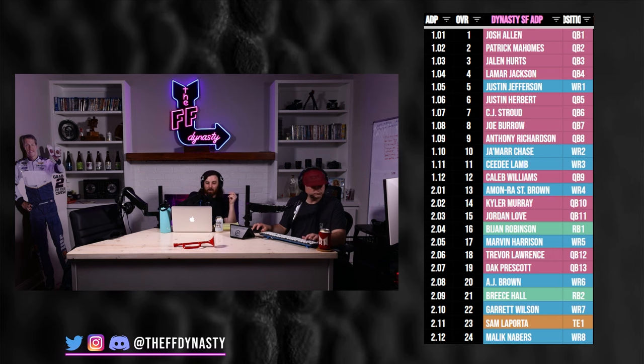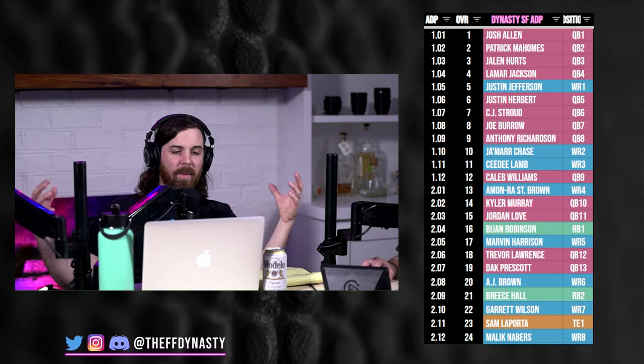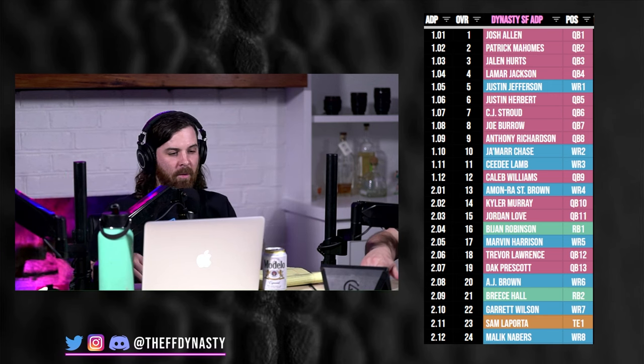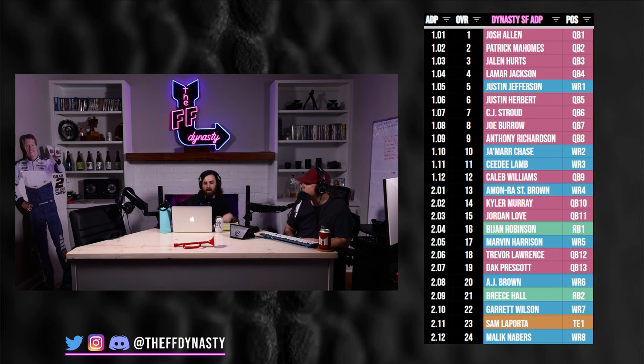If you've been following us for a while, you know this is what we do. We're going to skip past the big seven since it's super flex tight end premium — that's Caleb, Marv, Drake May, Daniels, Neighbors, Rome, and Bowers — and jump into the rest of the back end. These are a sample of mocks right after the draft, not as large a sample as pre-combine, but we've got three or four of them done with a variety of different drafters.